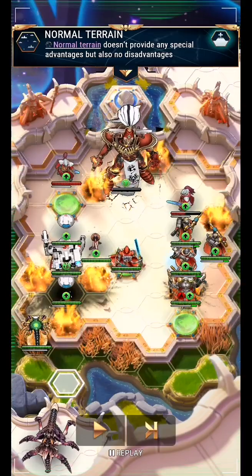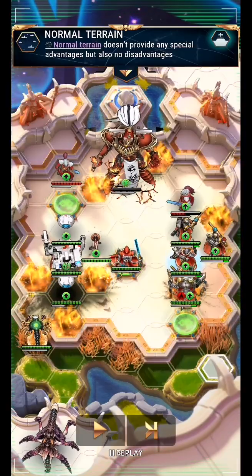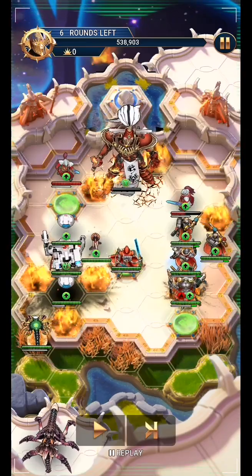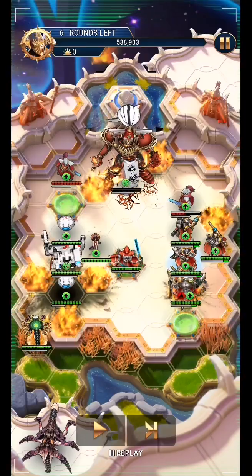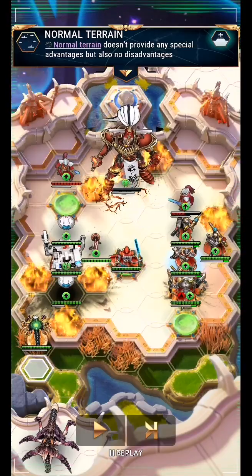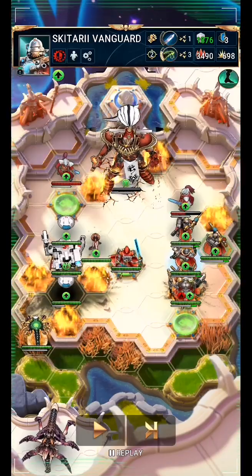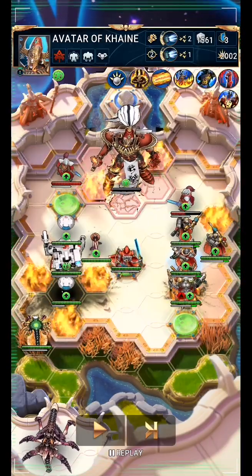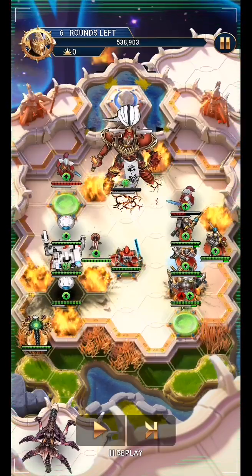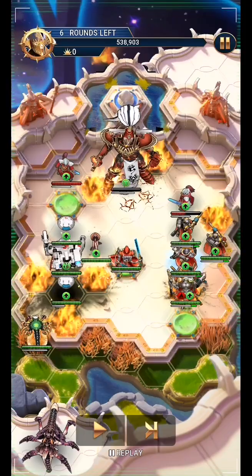By moving Aleph here I'll also be blocking off this spawn point, which means when the Eldar Guardians spawn onto these two hexes, my Skitari will be able to move down and attack them, keeping them out of the way of the boss. If the Guardians were to spawn down here instead, the Skitari would be too far away — their range and movement is too short — which means they'd attack the boss, hang around it, and ultimately be killed when it casts the Wrath of Kain Unleashed. I want them to survive and join the fight later in the battle.